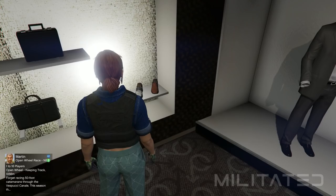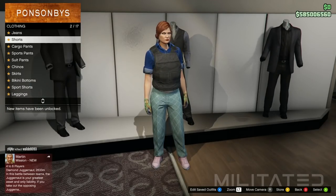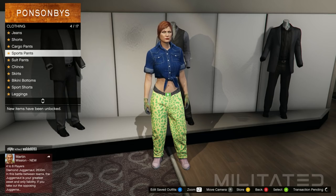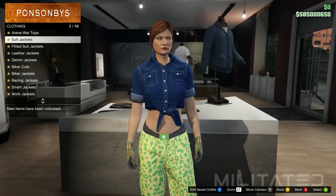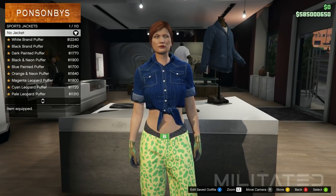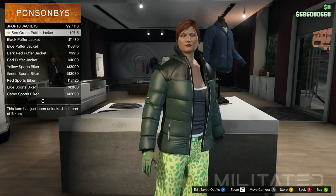Back out of shoes and head over to the pants section. Go into sports pants and purchase the spotted muscle pants. With that done, back out and head back over to the top section. Go into the sports jackets category, head down to the bottom of the list, and scroll up until you get to the sea green puffer jacket.